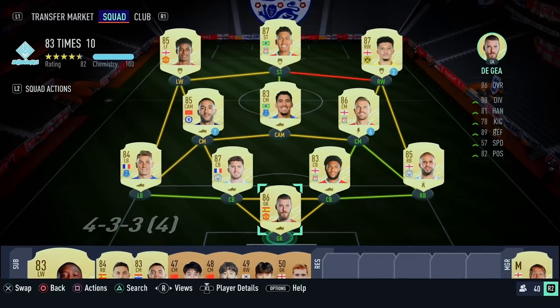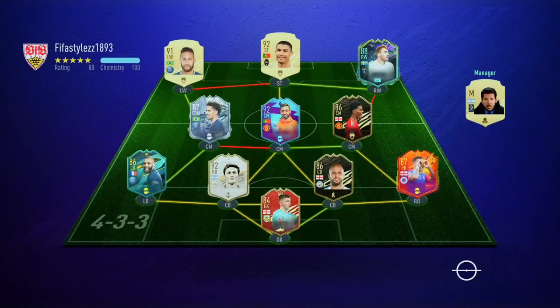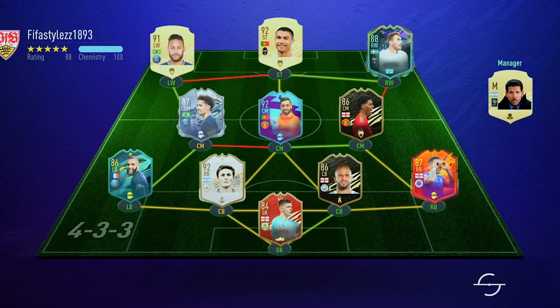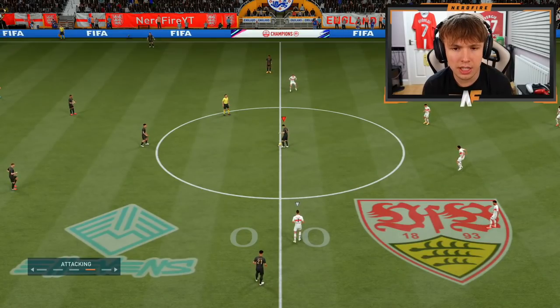Here is our opponent's team, and it's not a bad one at all — informed Kyle Walker at centre back, informed Rashford, Ronaldo, Neymar, Marquinhos, Bruno player of the month, Tavernier headliner, Prime Zanetti, Pope. He's got so many ridiculously good players. It's going to be a hard challenge, but let's see what our 83 plus times 10 team can do.